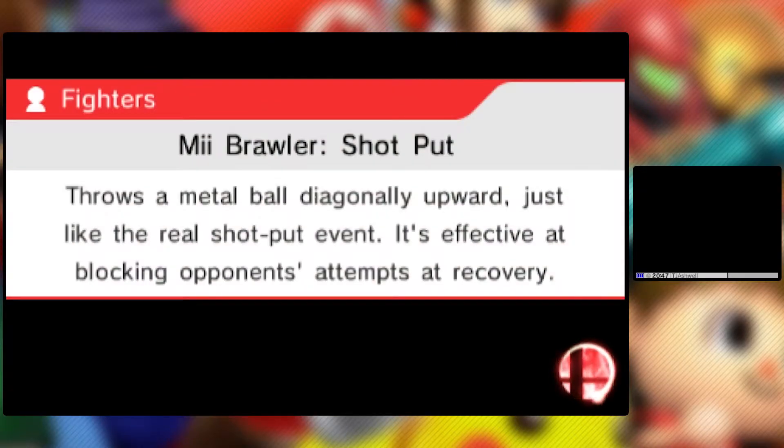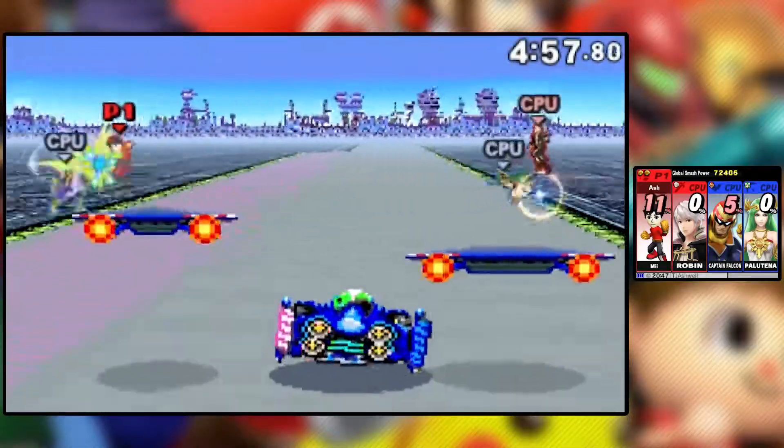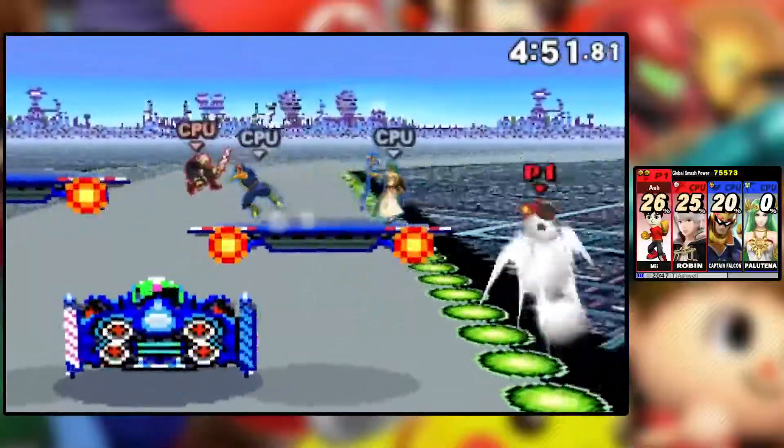I have the Mii Fighter amiibo — all three of them. I have the Mii Brawler amiibo, I have all three of those. Let's get into this. The specials I have on right now are, of course, the first ones. The standard special is Shot Put — he throws out a shot put. And that is that.